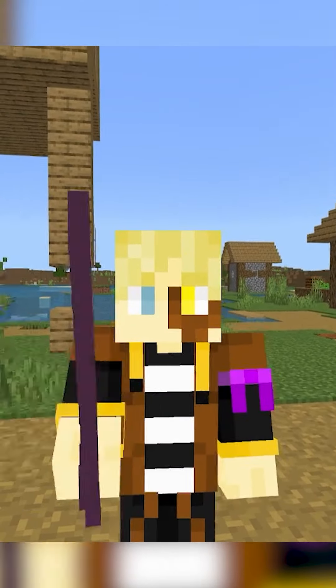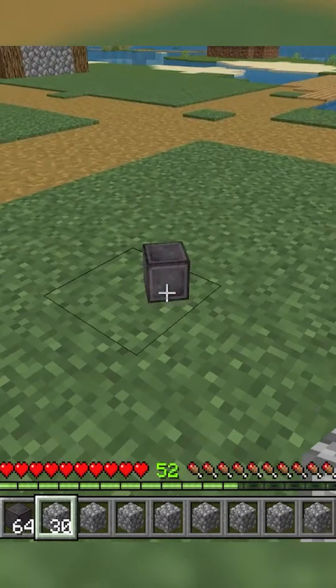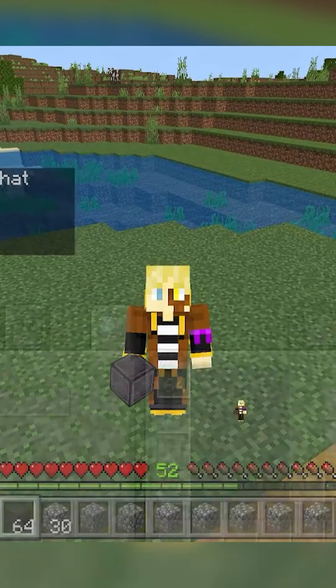And lastly, probably my favorite is the Stackable Items Dupe, which is where in a crafting table, your inventory, or the floor, you can essentially turn one item into an entire stack of them.